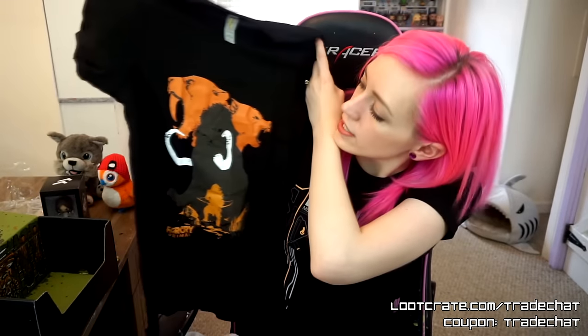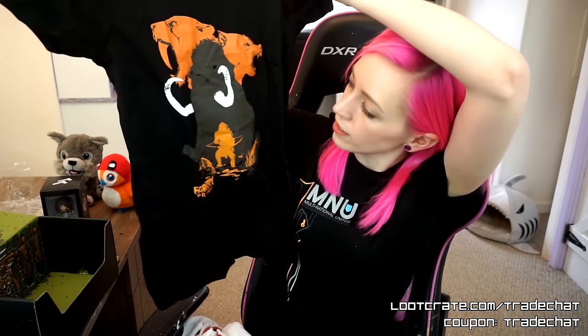The shirt this month is awesome too. This is a Far Cry Primal shirt, and it reminds me of the He-Man shirt we got a couple months ago. There are layers of simplified things — a saber-toothed tiger, some sort of bear, a mammoth, and then I guess that's us at the bottom with the bow and arrow. This is a really cool shirt. I really like the whole two-color motif — just grayscale and then orange. I got a women's small if that's helpful to anyone, and it's one of those premium, nice, thin soft tees.